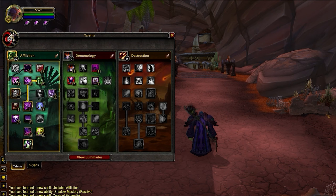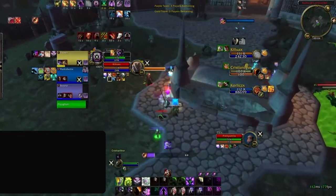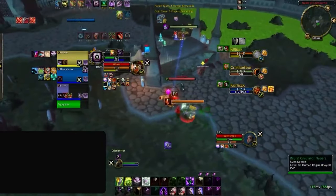Our second talent build does just the opposite. We're going to drop some of the more offensive talent options and pick up the defensive talents. Dark Arts was swapped for the stamina buff on Demonic Embrace, and we get an additional point in Dark Embrace for more Drain Life healing. As you can imagine, this is best played when you do expect to be the kill target, such as when playing with a melee.